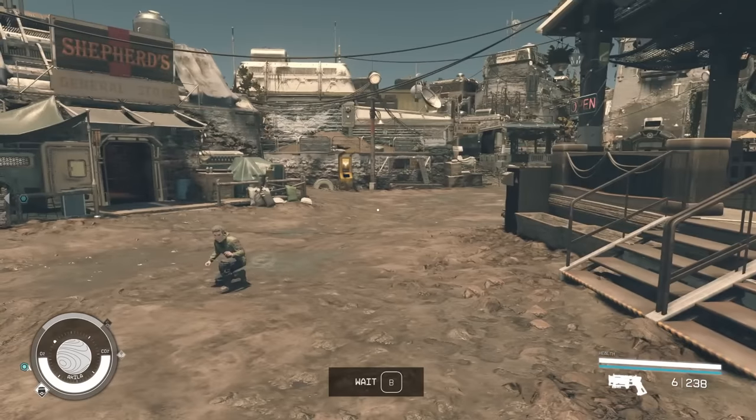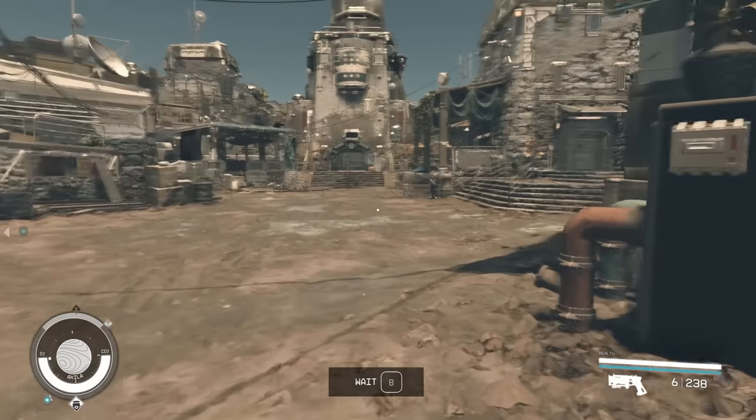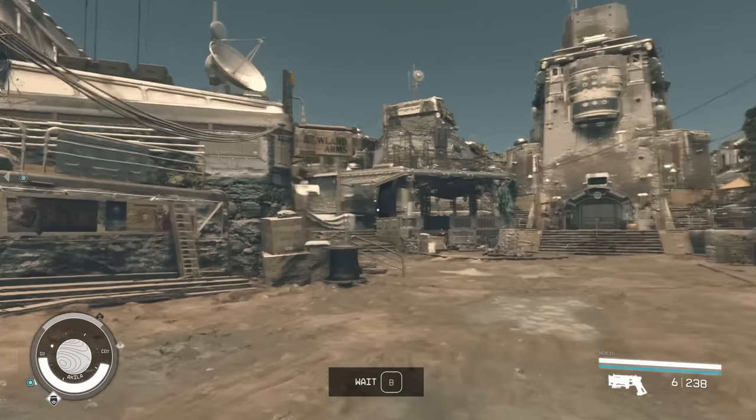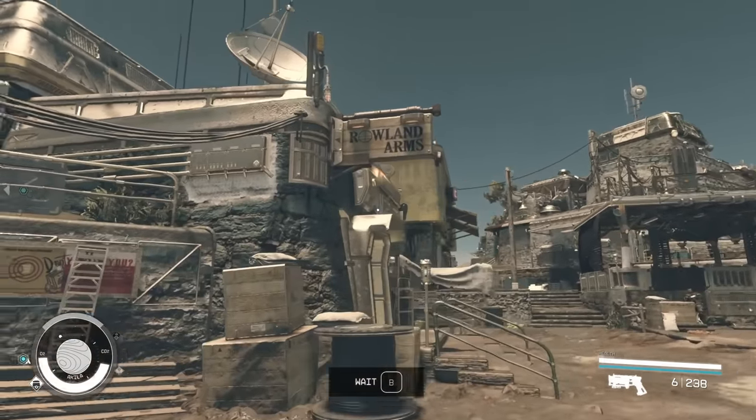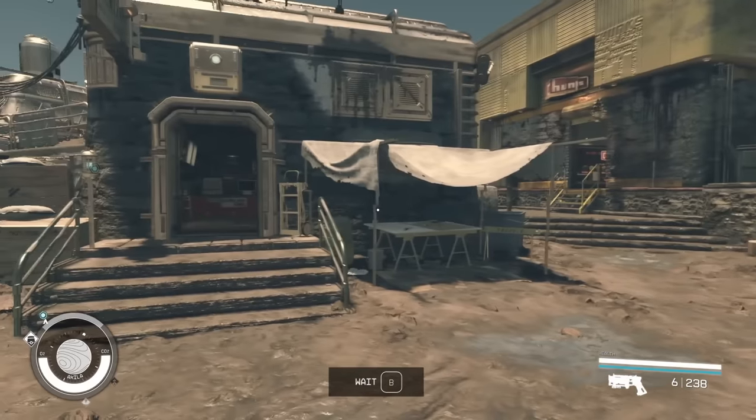Now, from here, there's one third and final chest you can find, and that's going to be over at Roland Arms — this is the gun store for Aquila City.